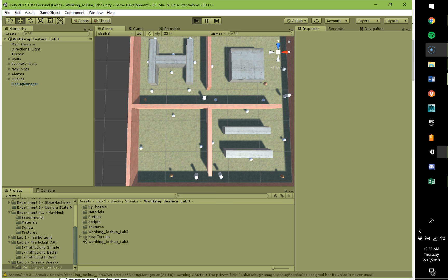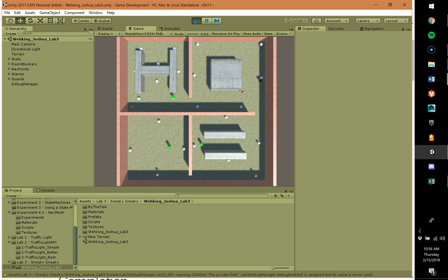In this assignment, we are to set four guards to go around patrol points, where they check them, change colors, and then move on to the next point.